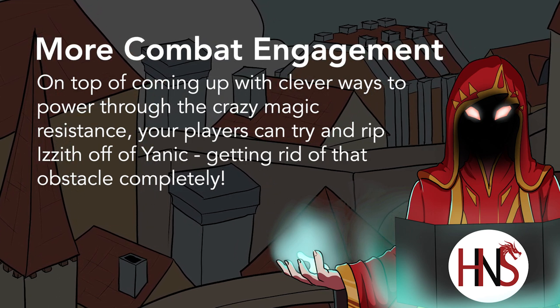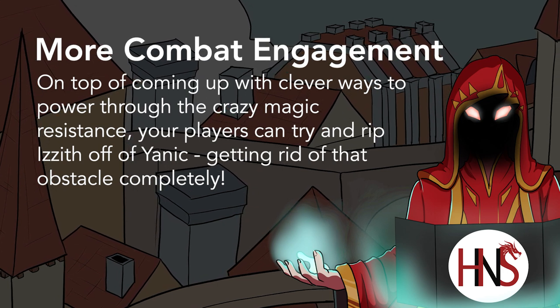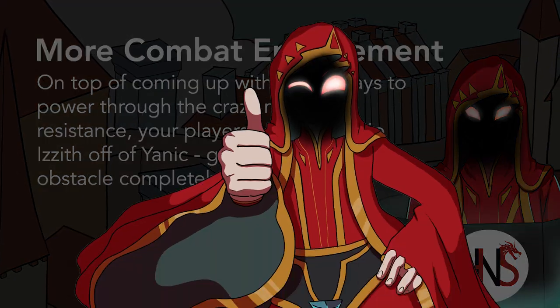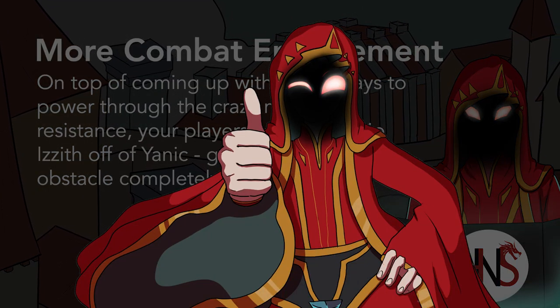Players can choose to spend an action to try and rip the snail off of Yannick, making fighting him much more manageable, since Yannick will become weaker in pretty much every regard.